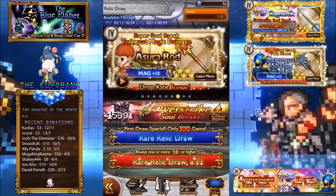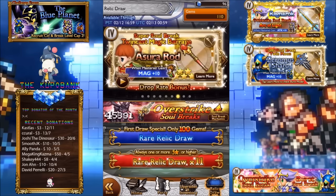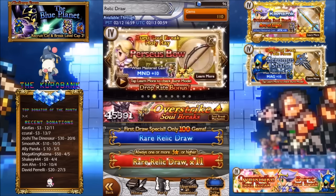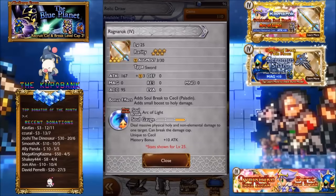Hey guys, hope you're all doing well. This is the Final Fantasy 4 first dungeon relic review, which features Golbez's BSB and Cecil's BSB. Let's take a look at the relics, see what's good, see what's bad and all that.